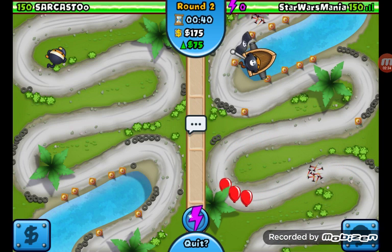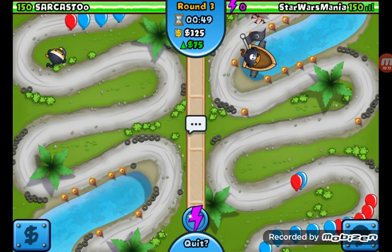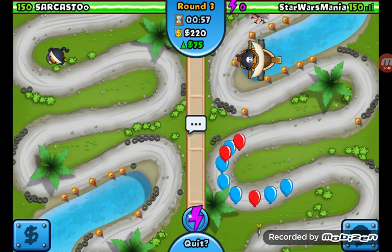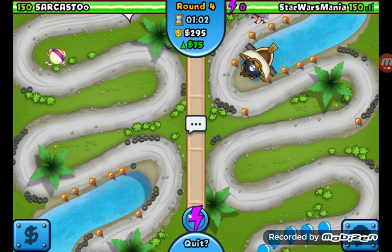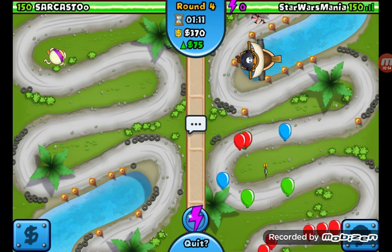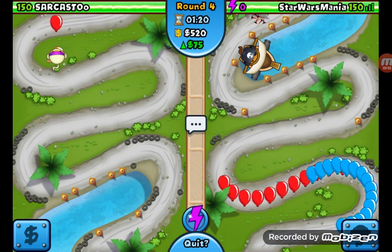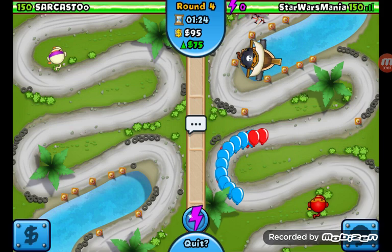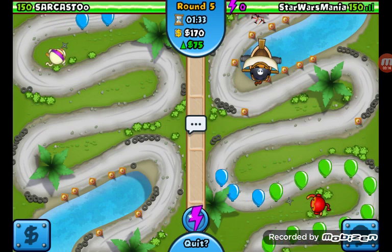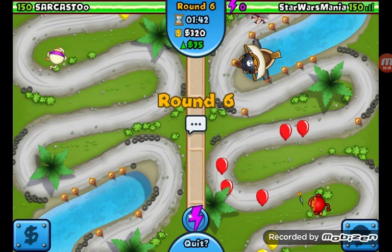Why did I place it there? That's really dumb. Longer cannons. Okay, so you see that monkey, the monkey buccaneer - I keep upgrading him. He has to try to pop all these balloons. There's a lot of different balloon colors: red is the weakest, then it's blue, then green, and there's a lot of other different colors. Now we have two monkeys down. The monkey buccaneer is a pretty good card, so is the ninja, if you know how to use them right and if the ninja is maxed out. But I can't get a maxed out ninja - I don't have the right upgrades.